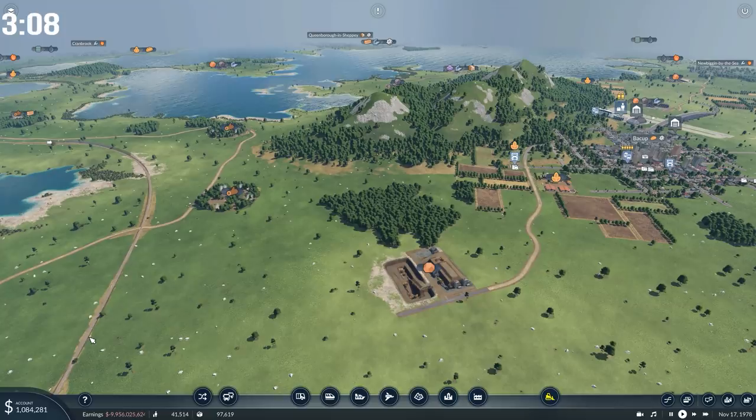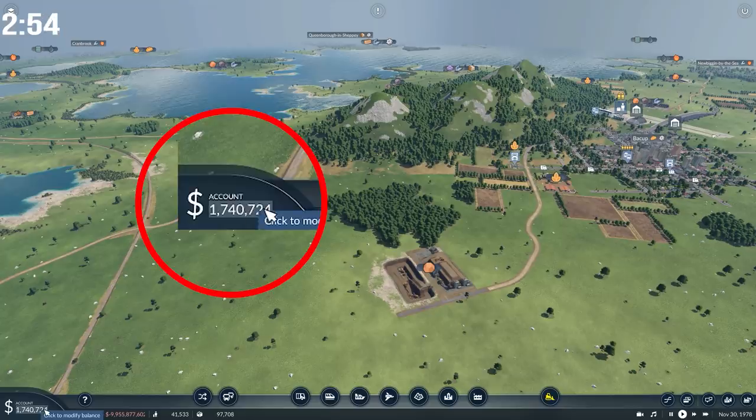The first part of the mod is arguably the most useful as it allows you to give yourself as much money as you fancy. For those of you familiar with the pork barrels mod, this is that but built into the game. To top up your account, head into the account balance at the bottom, click on the number, and then you can edit it to be whatever you like. So if you want it to be a billion dollars, stick in a one and nine zeros. There's nothing to stop you putting a positive or negative amount in your account.